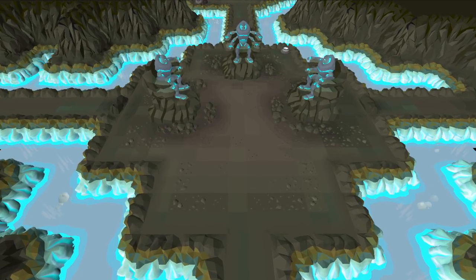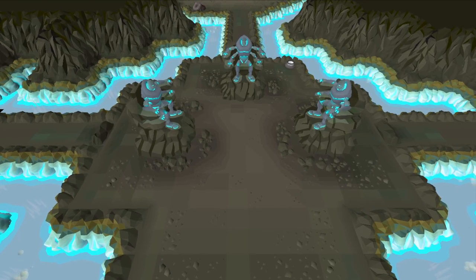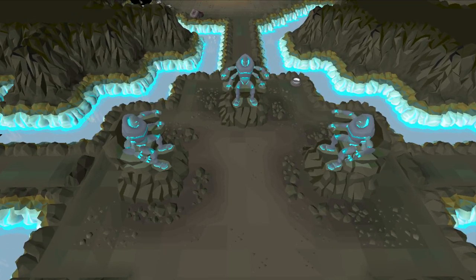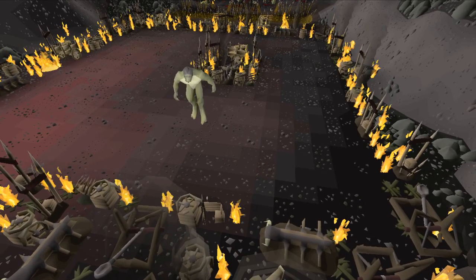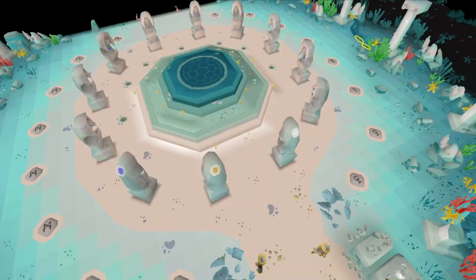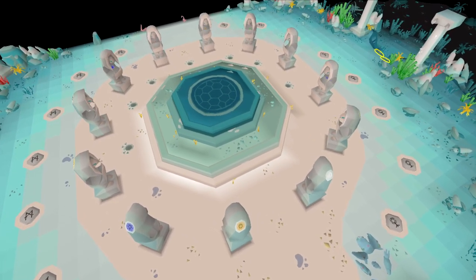On Drop Rate is a series all about testing my luck. Each episode I will pick one or multiple activities to do and one specific unique to get from those activities. I am only able to do this activity until I am exactly on drop rate. Kill 5,000 Dagannoth Shamans for a dragon warhammer, defeat 512 Venenatis for a treasonous ring, or loot 300 rifts for an abyssal needle are all ideas following this rule.